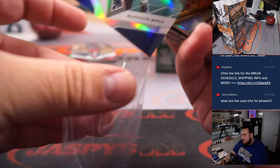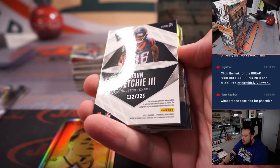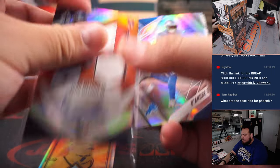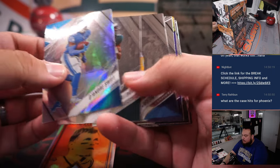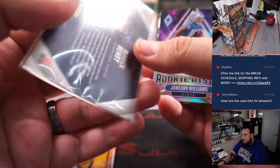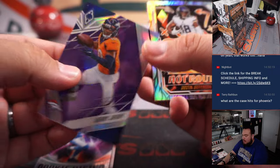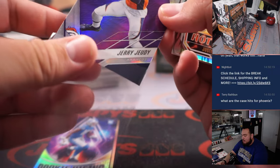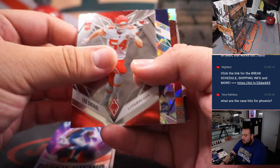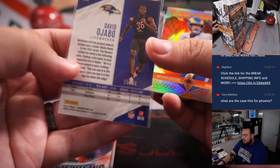We have a Hassan Haskins for the Tennessee Titans, number to 199. Brady matchy to 125. Nice little Contours there, that's that purple — Derrick Henry to 125. Jerry Judy purple. We got David Ajabo to 50.